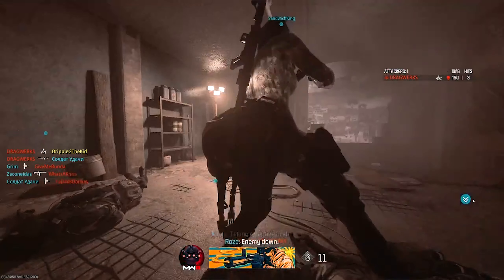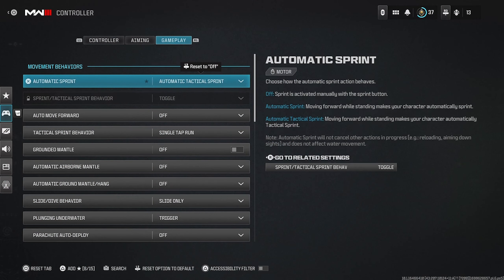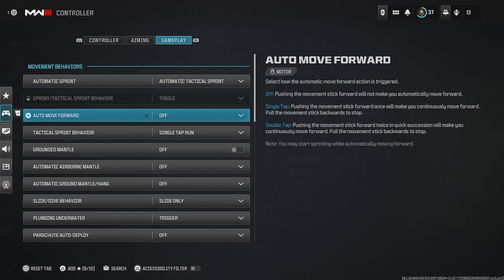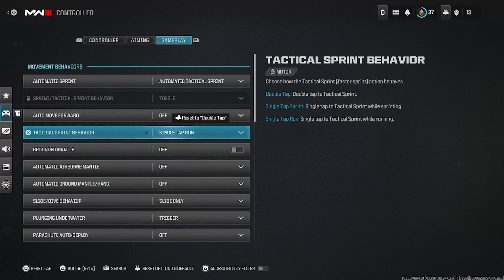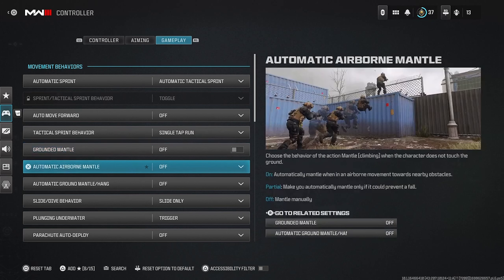For gameplay, automatic tactical sprint you're gonna want to put that on auto. Move forward you want to turn that off, and you want single tap to sprint so when you get out of the sprint you can just tap it and run. These next three settings you're gonna turn all off, because if you don't you're just gonna be mantling constantly — it creates momentum to keep mantling. You mantle pretty quickly in this game and you don't want that because you're just gonna be flying all over the walls when you need to be hitting your shots.